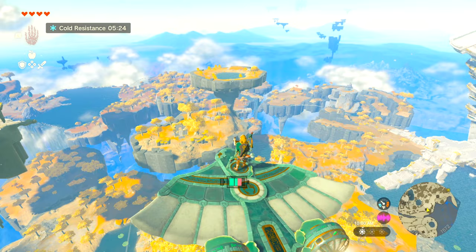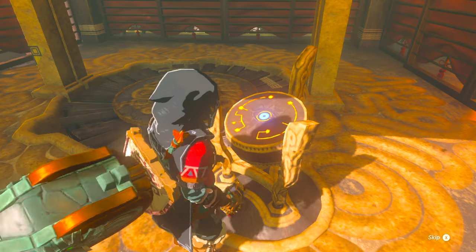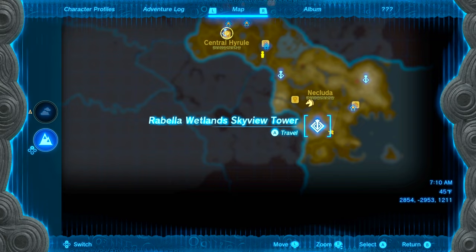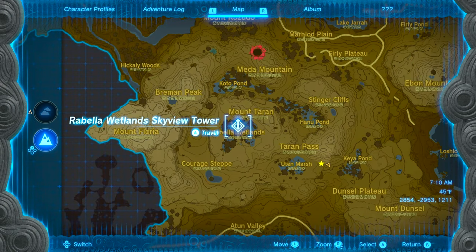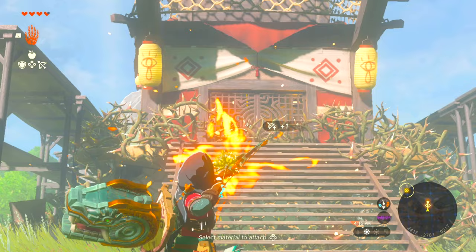The first thing you're going to want to do to get the Steering Stick is to activate the Rubella Wetlands Sky View Tower, seen here on my map. If you're having problems activating the tower because of all the thorns and you can't set them on fire because of the rain, just be patient — the rain will eventually go away and you'll be able to set fire to the thorns and activate the Sky Tower.